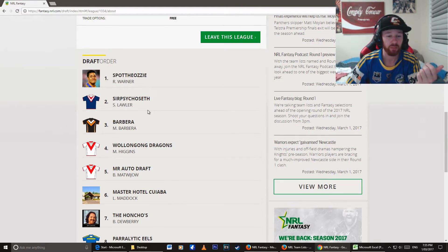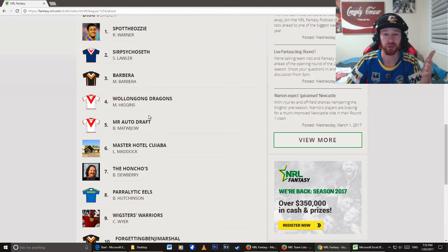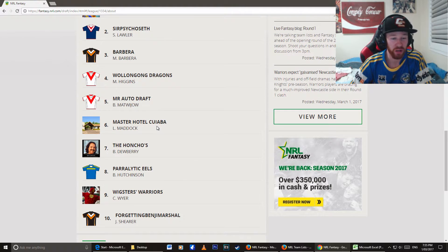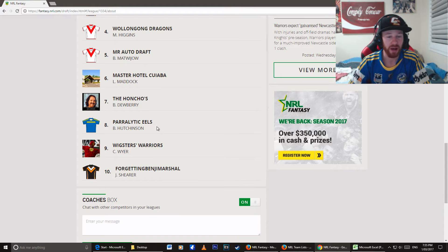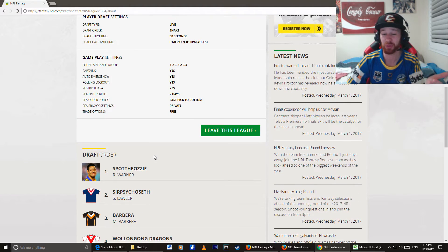Seth goes second, then Maddie Barbara, then Wollongong Dragons, then Mr. Autodraft — which is Benjamin Matwood-Jow playing for the Western Force, and also the Queensland Reds of Rugby Union. We've got Master Heltel, Cuba, Luke Maddock, the Honchos, Brad Drewbury, Parallelic Eels, Hutchinson, Weaksters Warriors — who's the commissioner of this league, Craig Wire. We've also got Forgetting Benji Marshall, who's making his debut in this league.